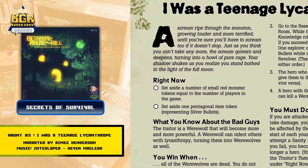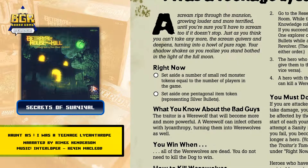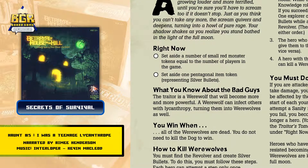Right now, set aside a number of small red monster tokens equal to the number of players in the game. Set aside one pentagonal item token representing silver bullets.